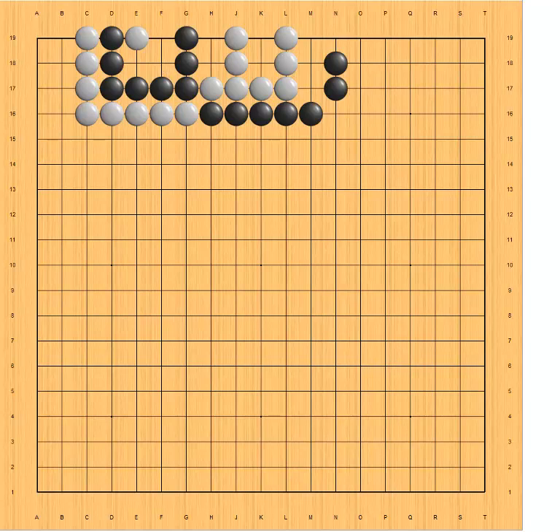Suppose we change the setup so that black has more spaces than white, but less than four — it's no longer a big eye. In this scenario it's a co-live. We can verify: white plays here, black plays here. Now white doesn't have to play anymore — white can play elsewhere, black plays here, white plays elsewhere. Black cannot play here; black captures, white plays here. Now we see neither side can fill in that space, so it's co-live. So the big eye must have four or more spaces inside.